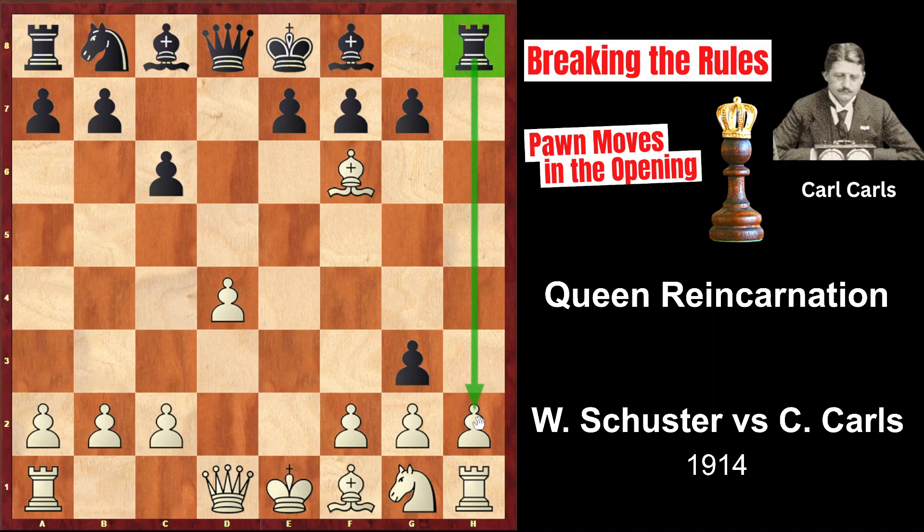At the moment, both the pawn on h2 and the bishop are under attack, and the only way to save both is to play Be5.